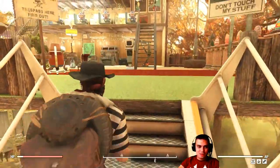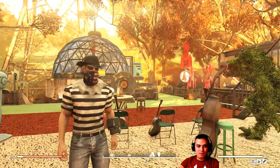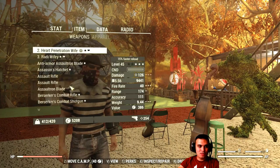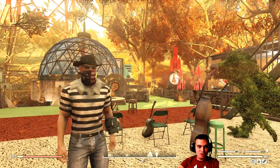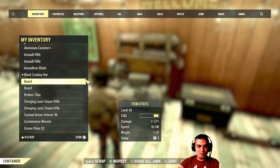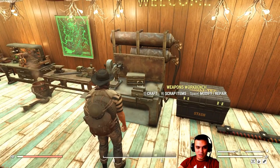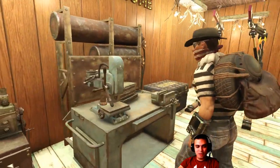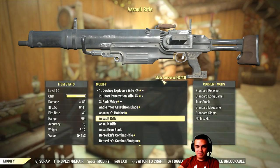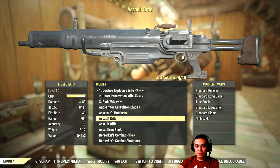Did you know that you can actually see how many mods you have left to unlock when you're scrapping your weapons or armor? The only way to see it — it's not like this once you're scrapping, it's not the quickest way — but if you actually click on 'Modify/Repair' and navigate over here, you'll see this icon right here showing you how many mods this gun has and how many you've unlocked.